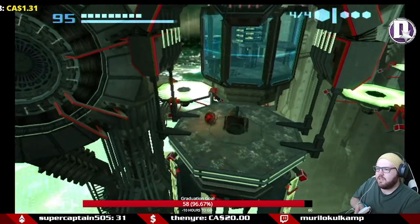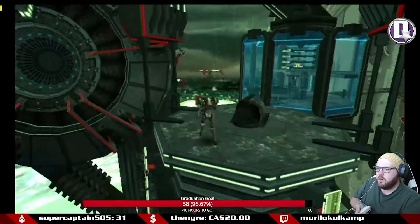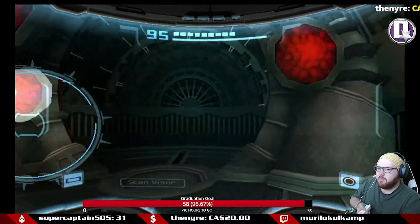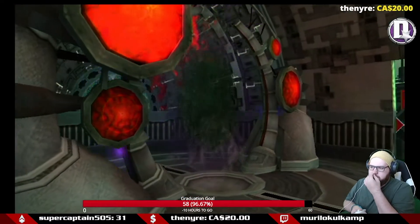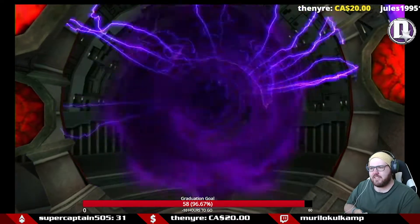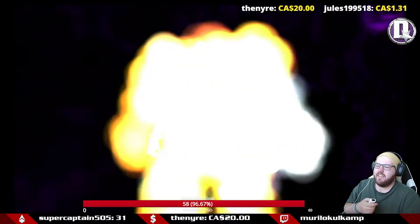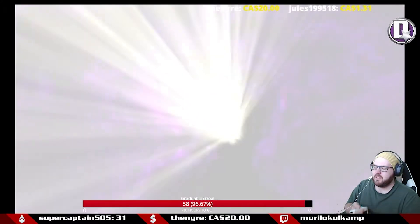This is the last boost ball we have to do. Now in order to complete this puzzle, we have to go back through the dark portal, swing across the line again in the Ing Hive, back to the light portal, go through the light portal, and then activate the bomb slot.